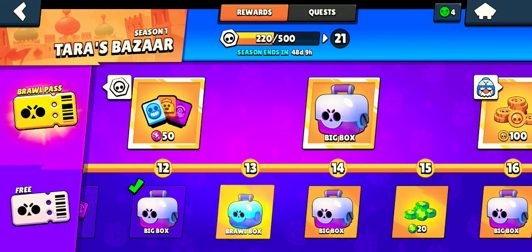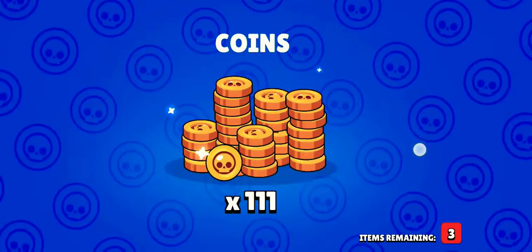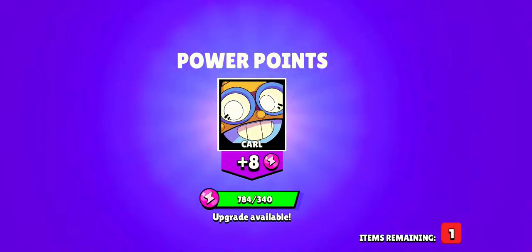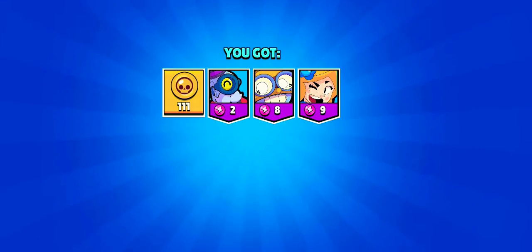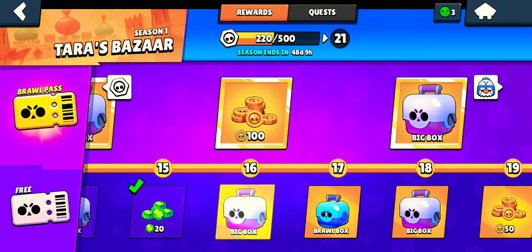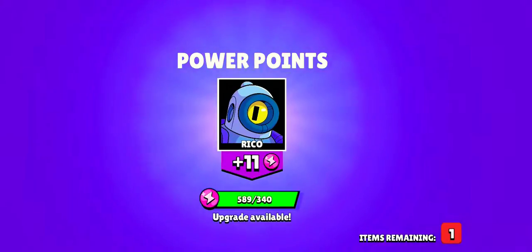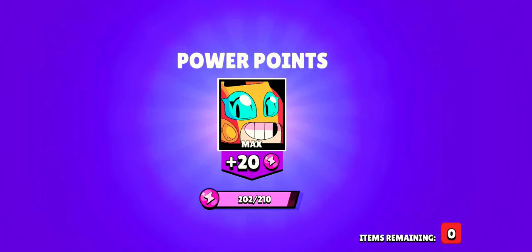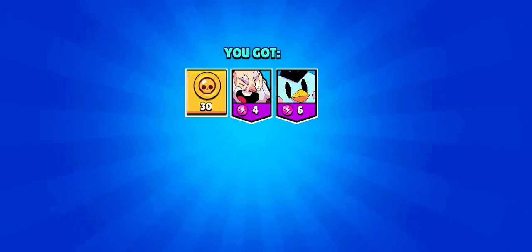Let's go to the second brawl box — power points and coins. Third brawl box: we get a bonus token doubler of 200 tokens, plus 20 coins. Then another big box and brawl box — just power points and coins again.